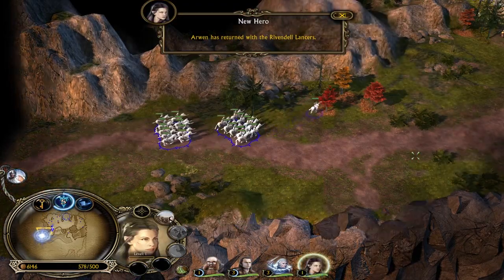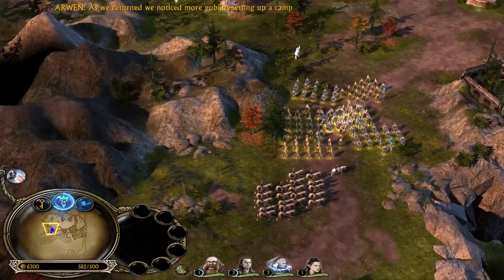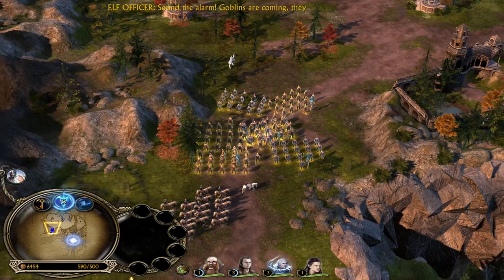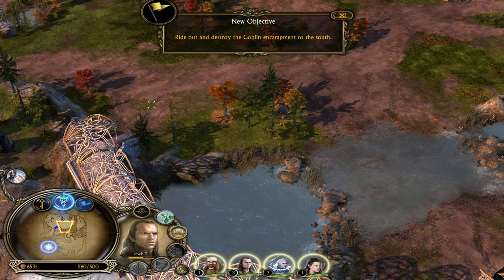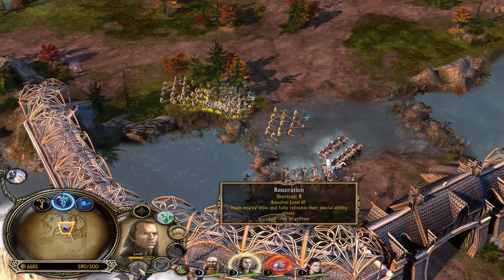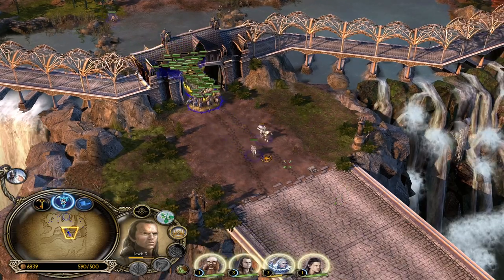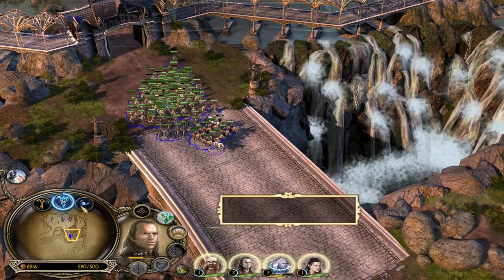There are more goblins setting up camp across the river. We must ride out and clear the valley of the goblin filth. Let's destroy their fortress. Can Elrond ride a horse? Okay, let's go then. We have the maximum amount of units, so we should be able to defeat the goblins.